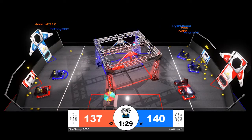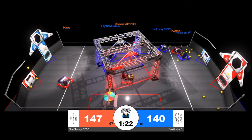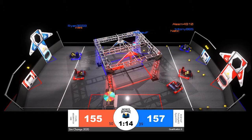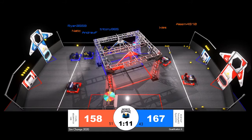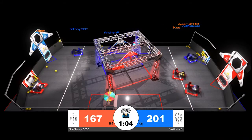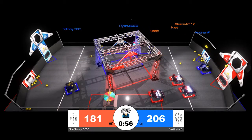Teams need to be careful as they are playing defense. We don't have true fouls like you would in an Infinite Recharge match, but what we do have is a five-second countdown timer after which a defending robot will be reset and appear back on the initiation line for their alliance. We see that happen to Natick just now in red — they were in a collision with Tian Tony and Andrew F of the blue alliance, and as a result they were placed back on their starting position after a five-second collision.